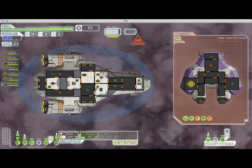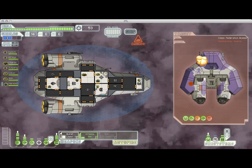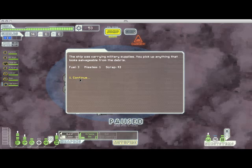You generally get more scrap for destroying ships than you do from accepting their surrender, but sometimes they'll offer really good surrender options, like 35 scrap and a weapon. In that case I'll take it, but most of the time I don't accept surrender. There we got some fuel, some missiles, but more importantly we got much more scrap — more than double what they offered us to let them live.